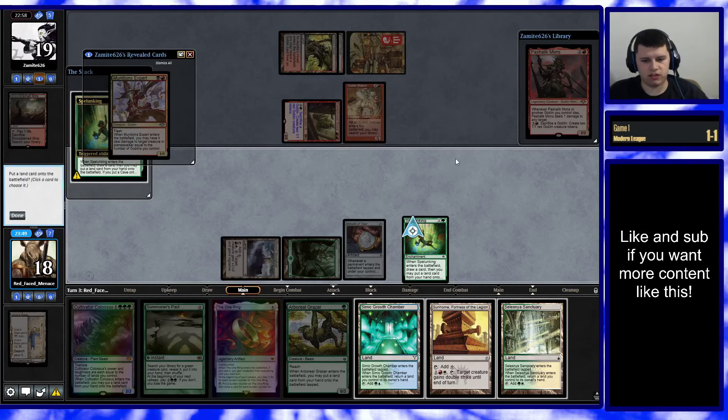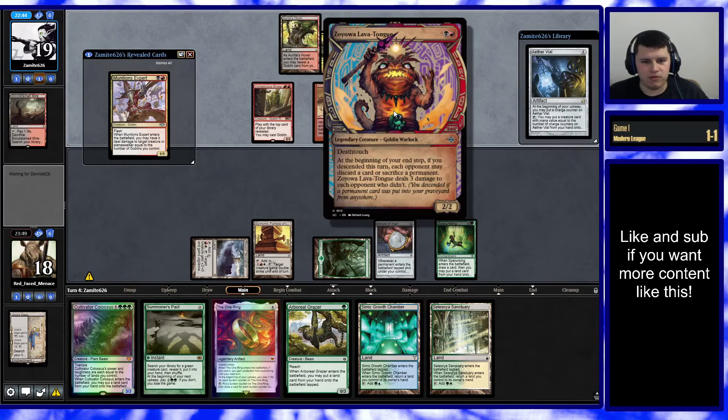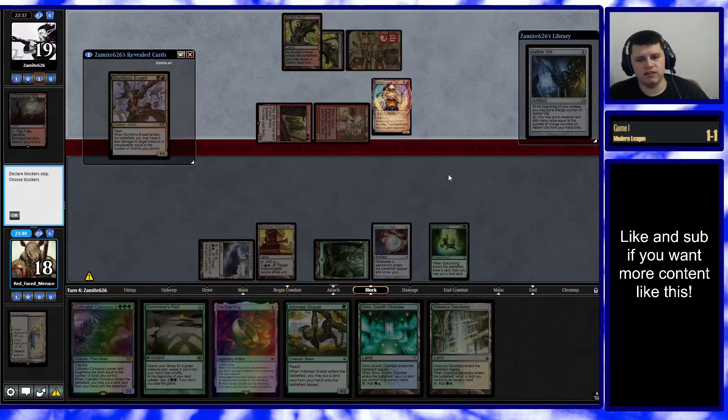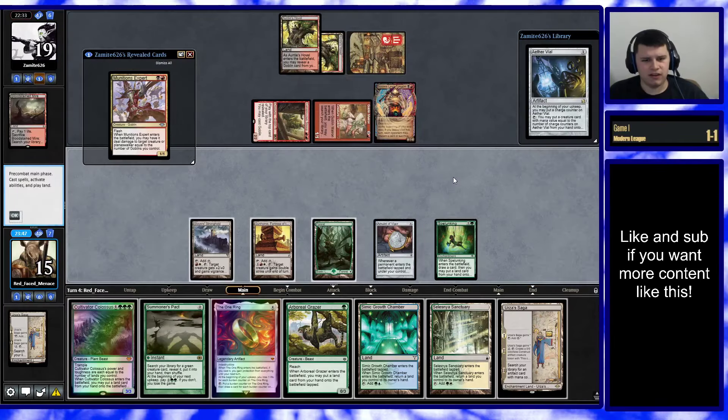We still want to hold Grazer, so we'll just put in Sunhome and then pass. Opponent has Zoyowa Lava Tongue on top — two mana 2/2 death touch. At the beginning of your end step, if you've descended this turn, each opponent may discard a card to sacrifice a permanent, otherwise it deals three damage to each opponent who didn't. They're going aggro on us. Something tells me our opponent must not be familiar with this matchup. We have five, six, seven mana if we Pact for another Grazer. We wouldn't want to Pact for Azusa because it could get bolted. If we want to get to Colossus with triple green, we need to get Azusa.